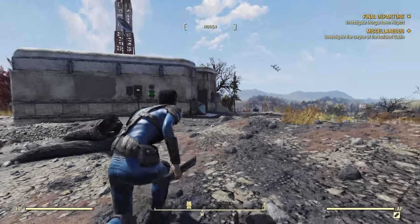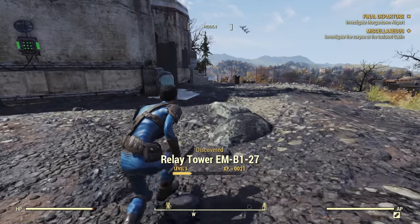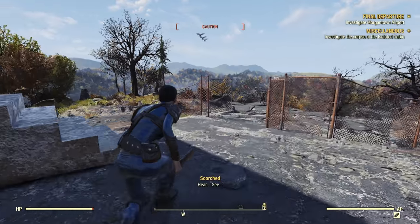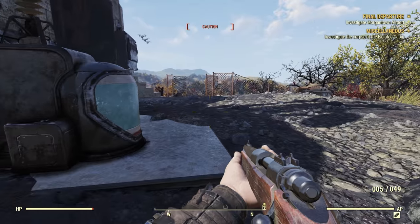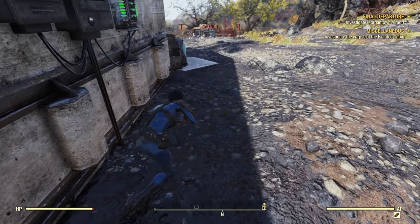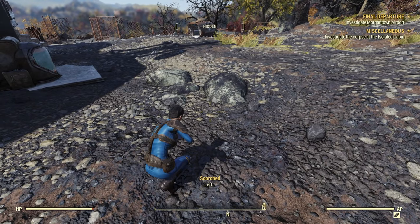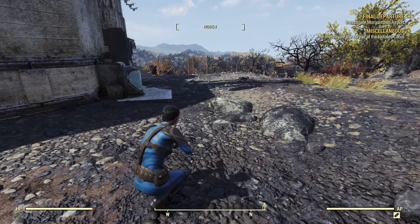Alright, here we go at the radio tower — Relay Tower EMB-127, my favorite one. Let's get in there. There are scorched here. Let's back off a little bit — don't want to get shot by them necessarily. They're not always here; sometimes they just wander off and chase mole rats. But in this case we've got one right there, and there might be two actually behind the tank, and there are people inside. So let's do this carefully.